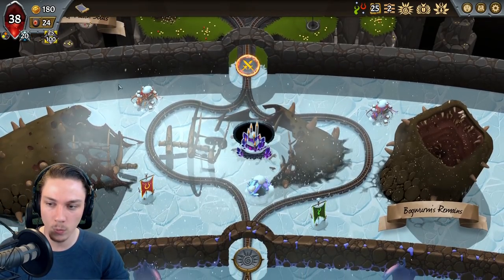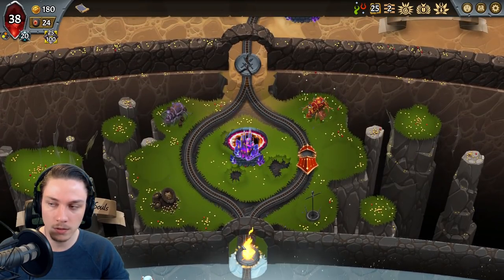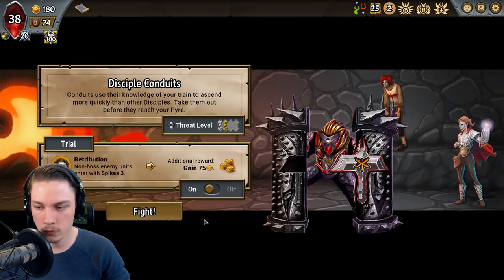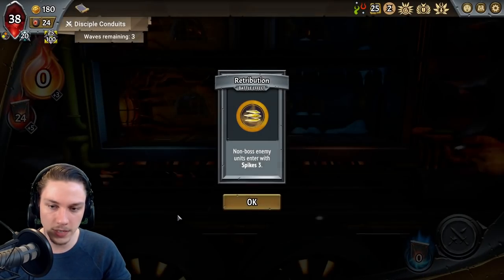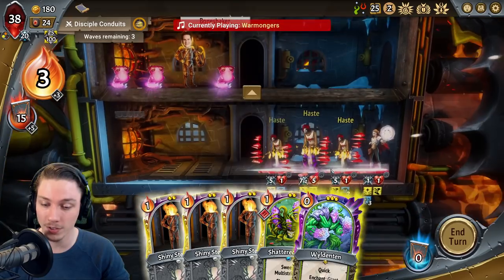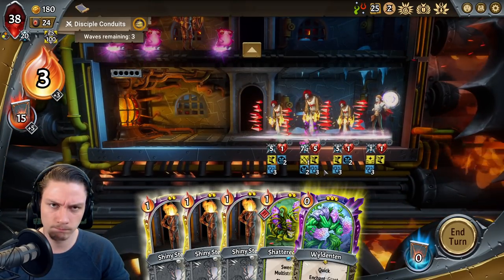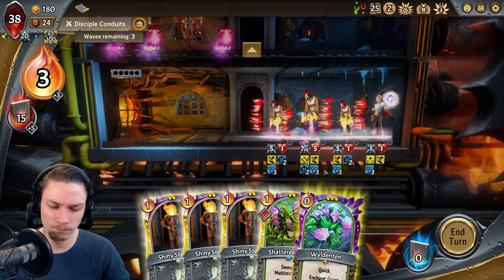I think I can get away without taking one there at the moment because I am going to this Merchant of Steel afterwards as well. Almost anything — it's getting Spikes Three. It's okay. If I was actually relying on the Shattered Shell to do my kills for me, then that wouldn't be okay, but I'm not, so it's okay. I don't think I'm going to get away with this Merchant of Steel.